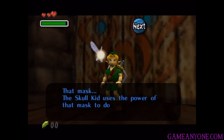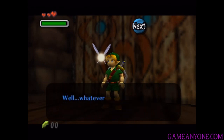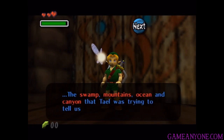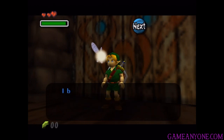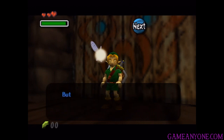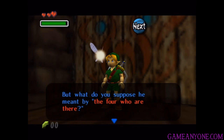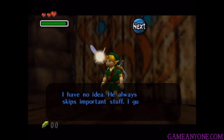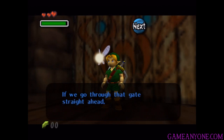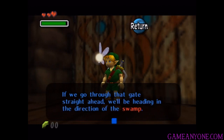Tattle's gonna sort of give us a rundown. That mask — the Skull Kid uses the power of that mask to do those terrible things. Well, whatever it takes, we gotta do something about it. The swamp, mountains, ocean, and canyon that Tattle was trying to tell us about. I bet he was referring to the four areas just outside town — there's one in each compass direction. But what do you suppose he meant by 'the four who are there?' He always skips important stuff. I guess we should just go and find out. If we go through that gate straight ahead, we'll be heading in the direction of the swamp.